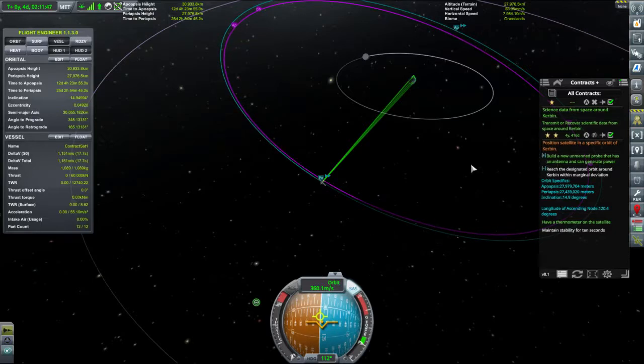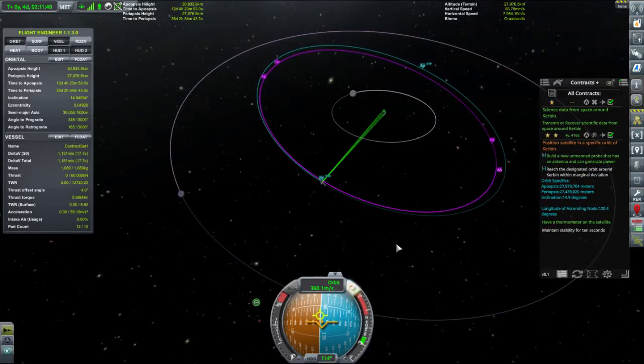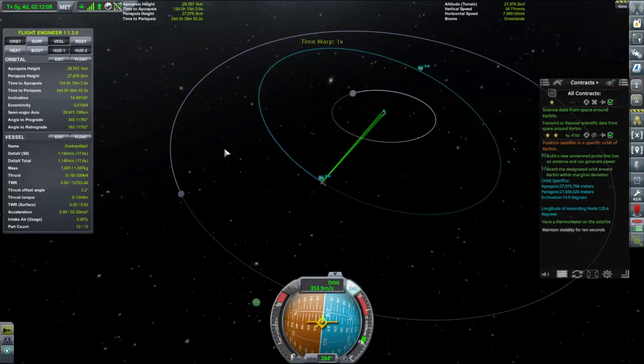We're apparently just off. Let's flip that retrograde. What's off? Inclination's fine — apo's too high. There we go — it's gone green, so we're in the range: 27.9. We've got a margin. And now we need to maintain its ability for 10 seconds. Done.